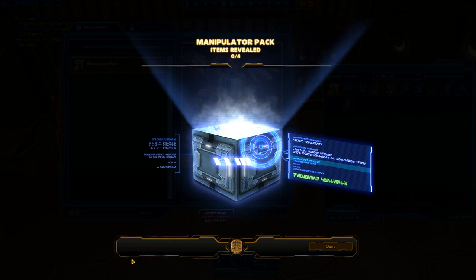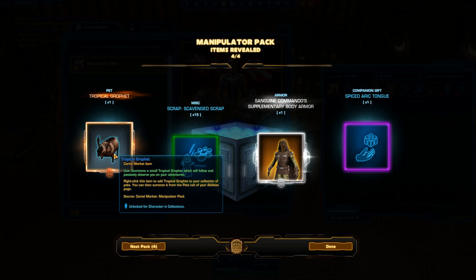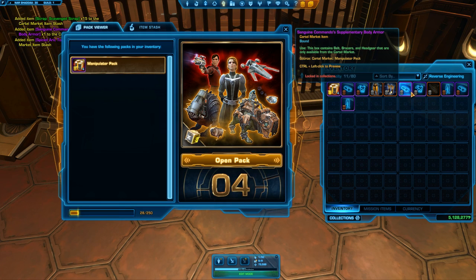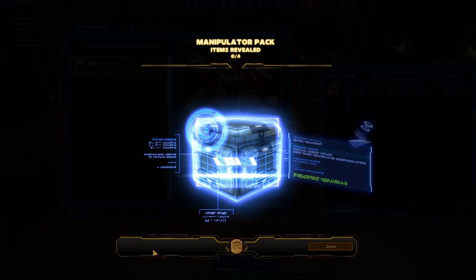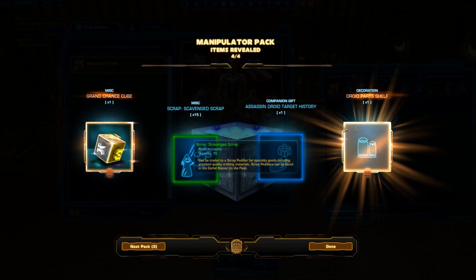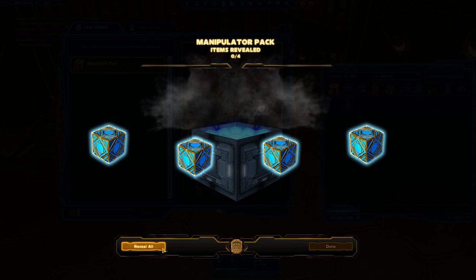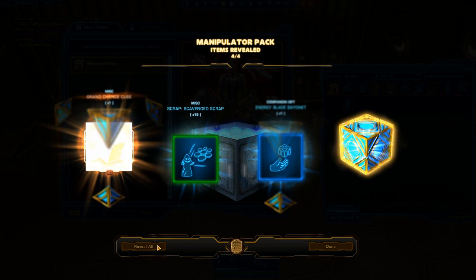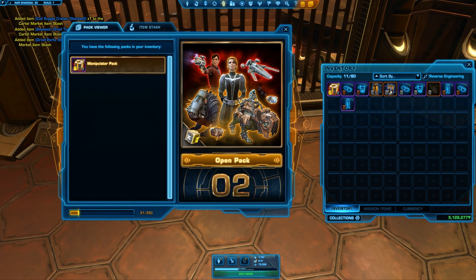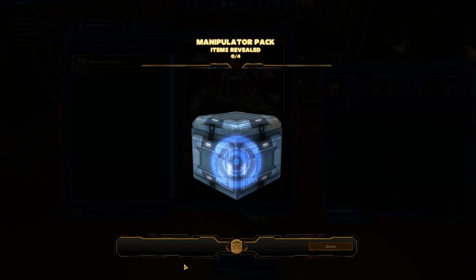The next pack - again! And the supplementary body armour for the Sanguine Commanders - we already got that. Give me the mount! I want the mount! Not the Grand Chance Cube and not another duplicate. The next pack - come on, I want you to rip my mind apart, blow it up! I got these again - but I want that other item. Give me one of them, please!